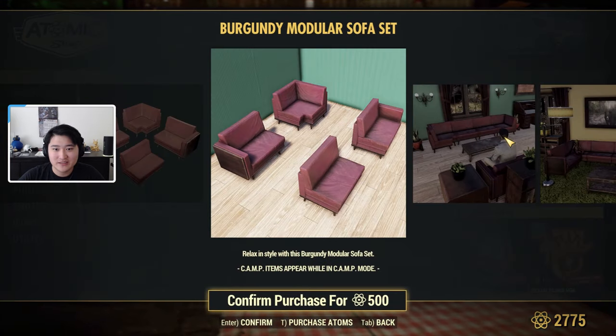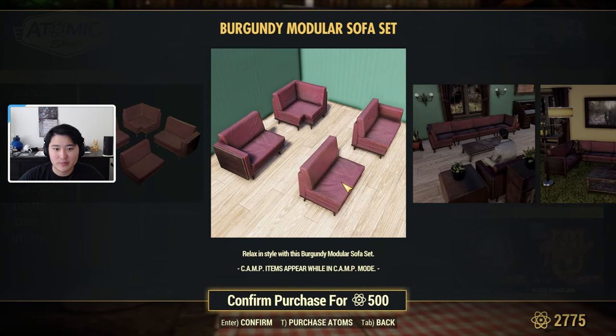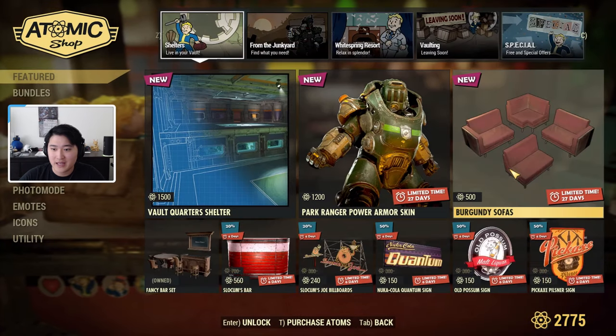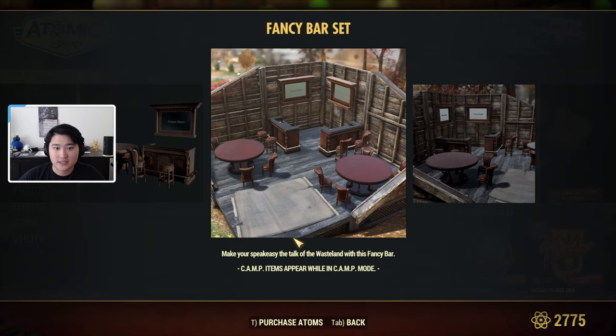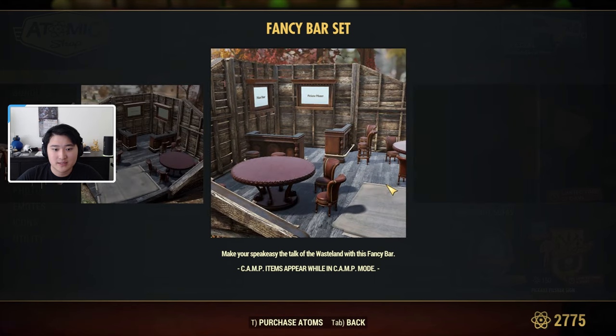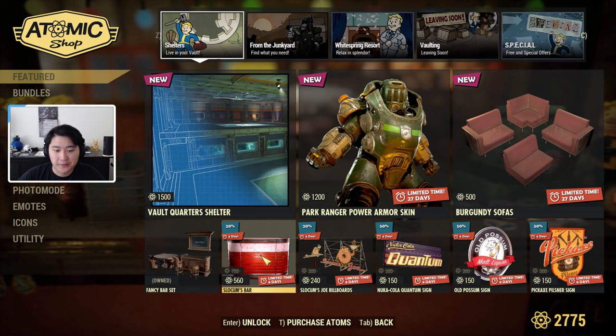Next we have the burgundy sofas — you can put them together or build them separately, and this is for 500 atoms. Next we have a fancy bar set which includes some bar stools, a table, and what looks like a drink menu of sorts.